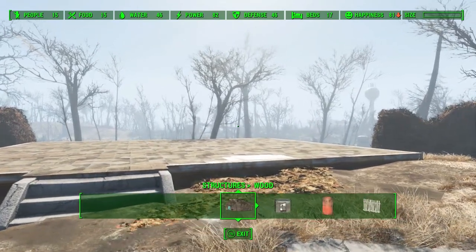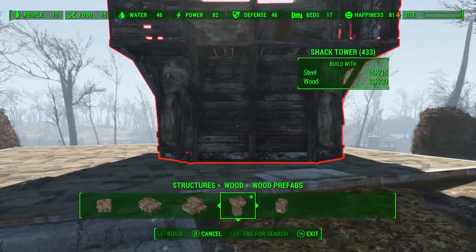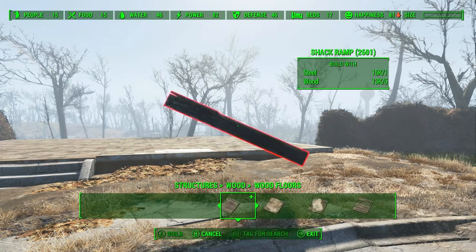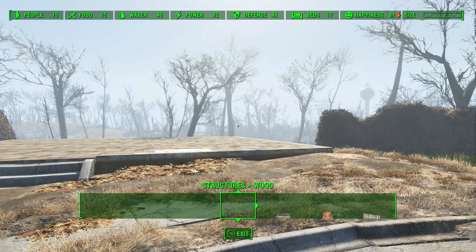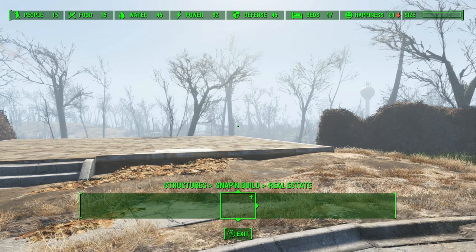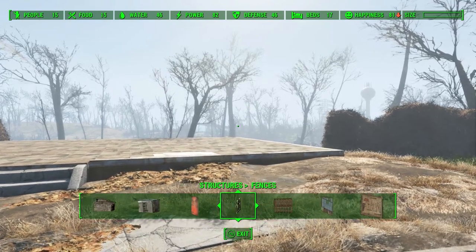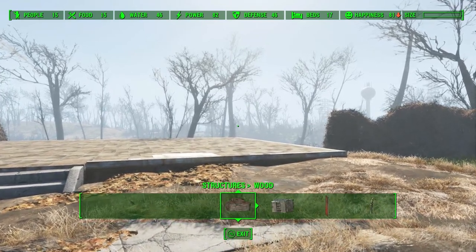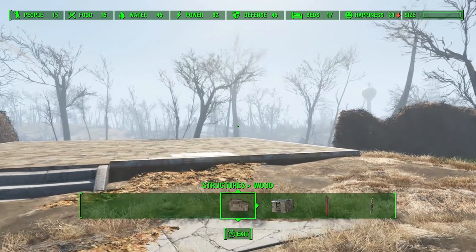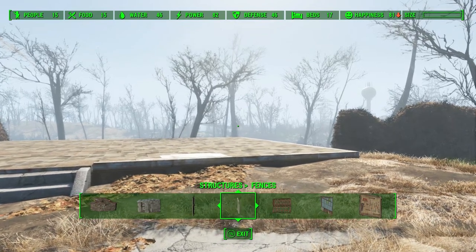As you can see here, it's like none of the workshop DLCs are showing up. Most of the DLCs are located under Decorations and then Displays. I also have Snap and Build, which I love. But as you can see, there's nothing there — it's like, where are they? Nothing there.